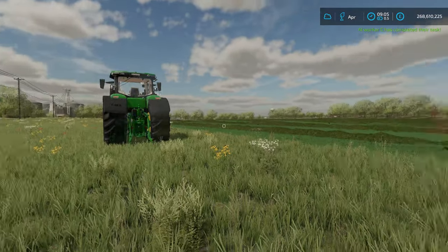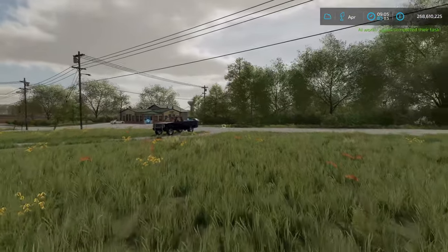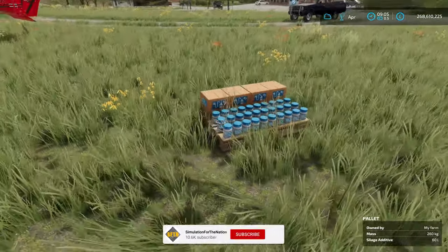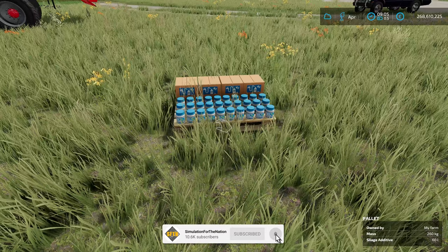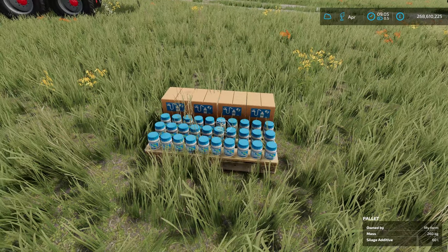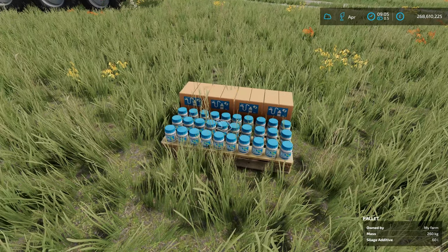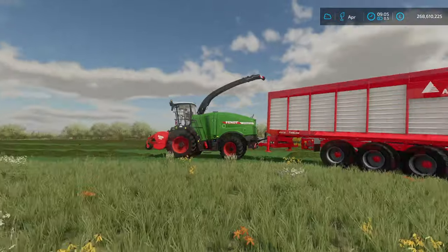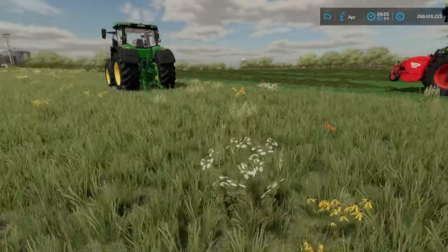We are going to be looking into silage today. As you can see we're all set and ready to go, but particularly we want to look into what's in the back of this truck — and that was this: it is the silage additive by Bond Silage. We're going to look into this today because I want to know exactly what benefit it has, how much silage it makes, and how much of an increase to the yield it provides.